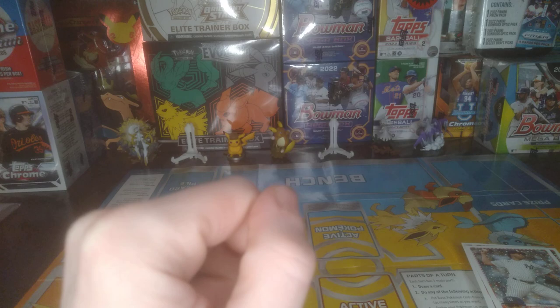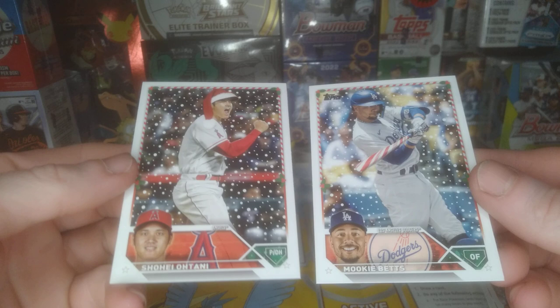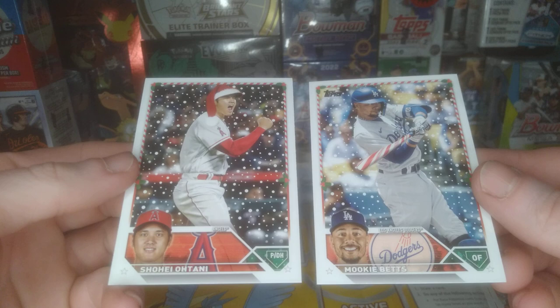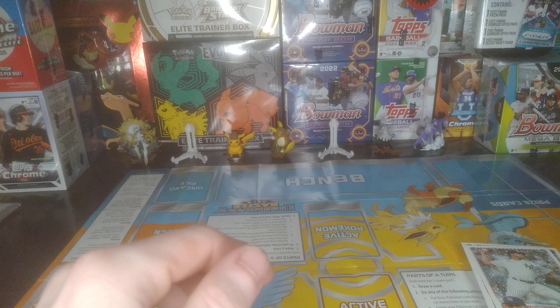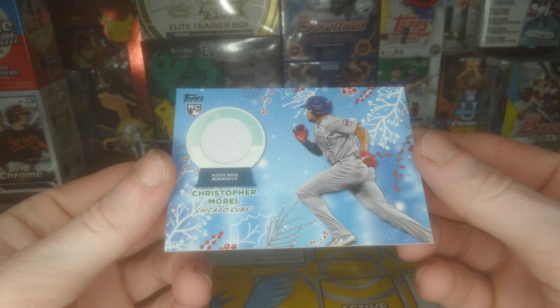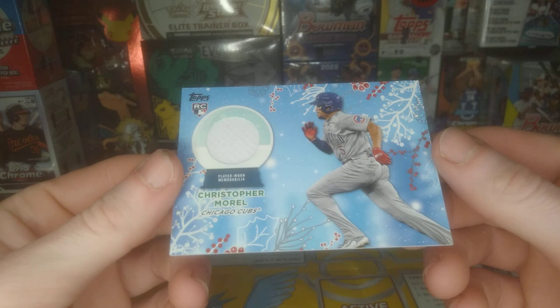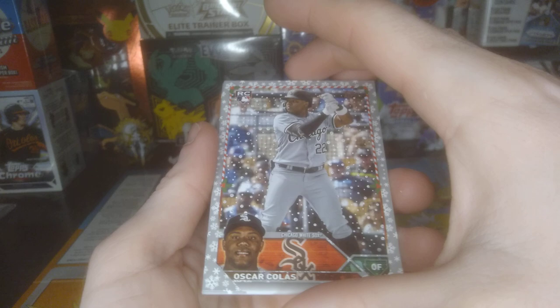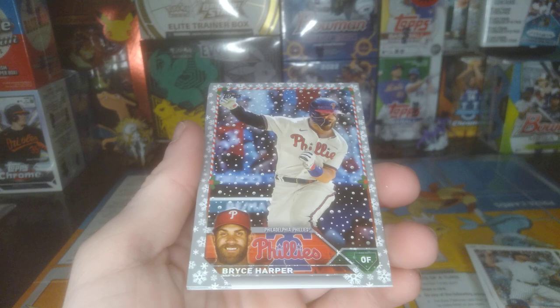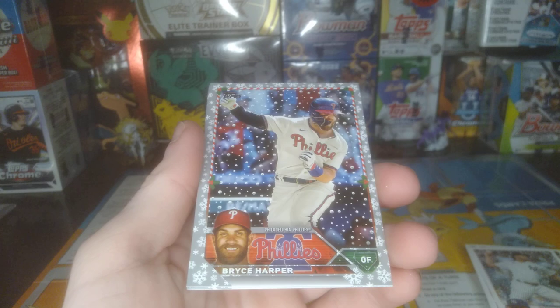So our main hits were the Shohei and the Mookie — got the Santa hat and the Candy Cane Bat. They're both 514s. And we got the Relic — Christopher Morrell, nice relic, good rookie, got the blue team color match going on there. Then our metallics: we had Colas, we had Lourdes, we had Harper, Waldichuk, Bogarts. And that pretty much does it — we got the cool box stopper with the Julio. Thanks for watching guys.